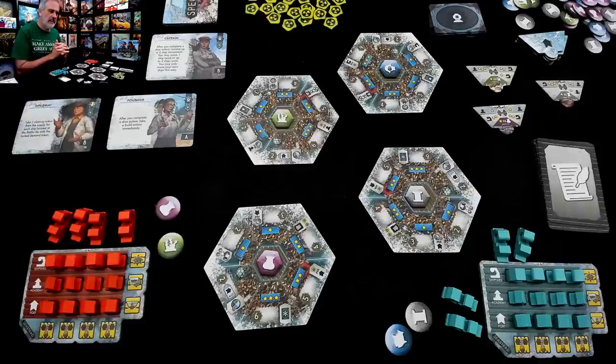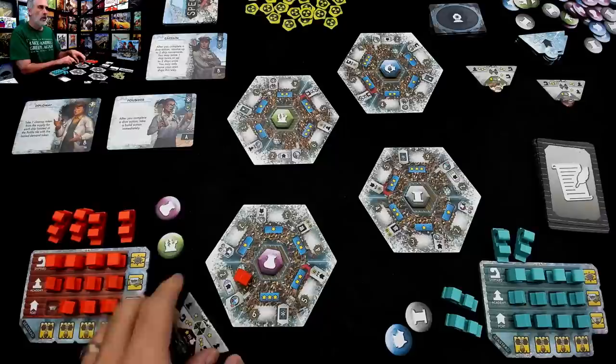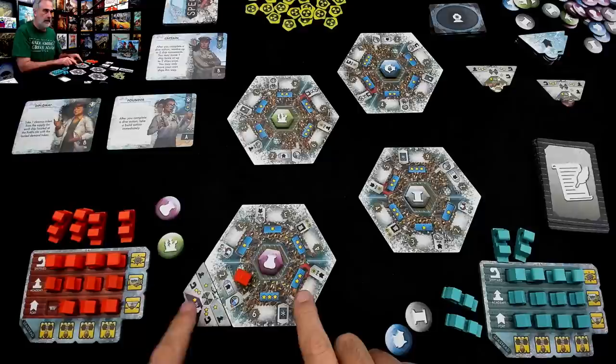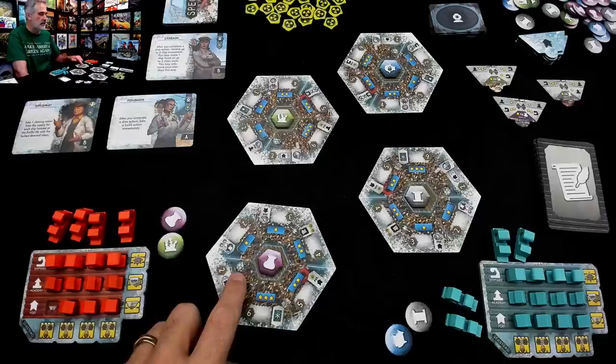Ports are interesting because when you build them, you give yourself an in-game scoring opportunity. When I build this port here, I have to take one of these three port tiles and install it. This tells me at the end of the game I'll get points for leftover artifacts I've got. Plus, this also makes it more attractive for anybody to build in adjacent spaces — build an academy here for a point, or build a shipyard here for two points, etc.